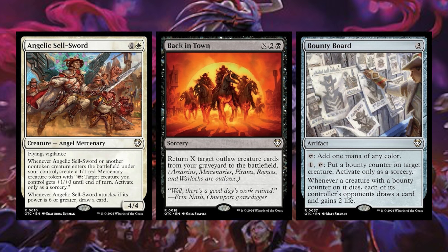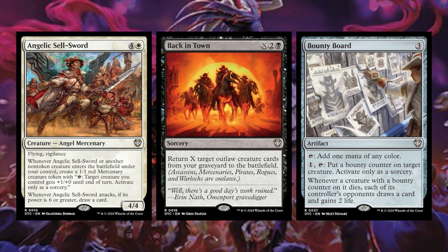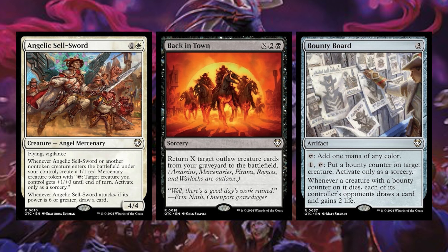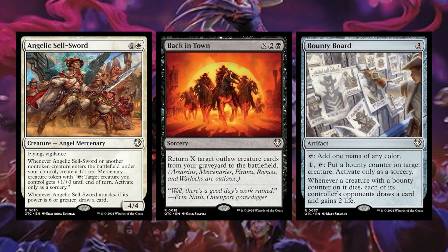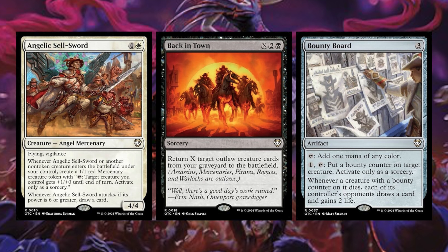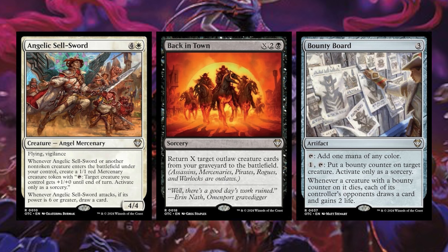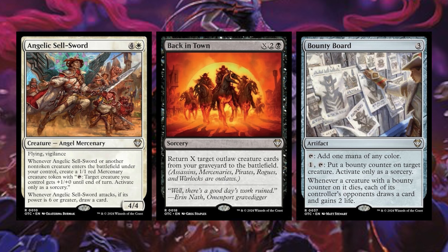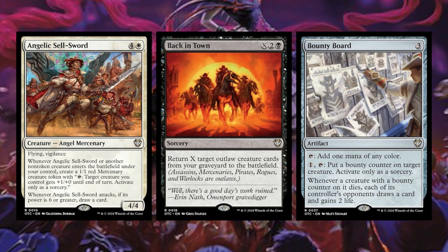Back in Town is X, two, and a black sorcery — return X target outlaw creature cards from your graveyard to the battlefield. This is what this deck was built for. For four mana you get one back, five mana two back, six mana three back — the more you put in, the more you get, and you very quickly outpace the mana cost. Bounty Board is a three-generic artifact: tap to add one mana of any color, or one and tap to put a bounty counter on a target creature (sorcery speed). When a creature with a bounty counter dies, each of its controller's opponents draws a card and gains two life.